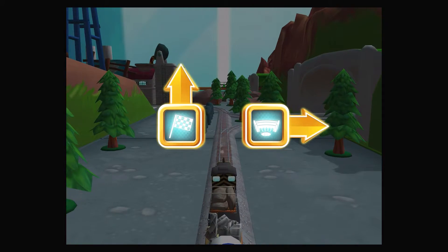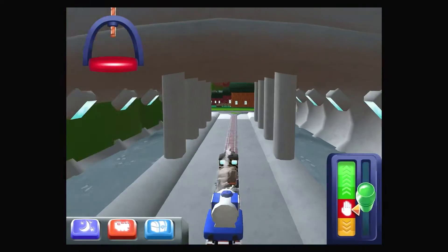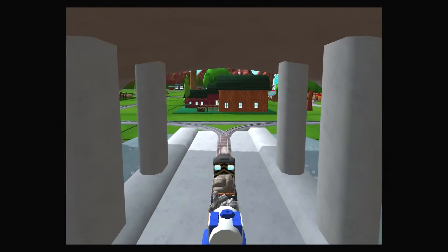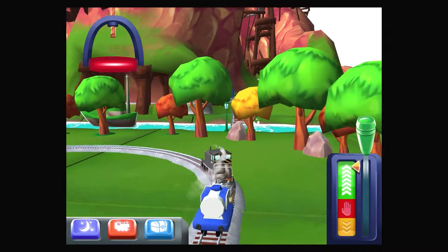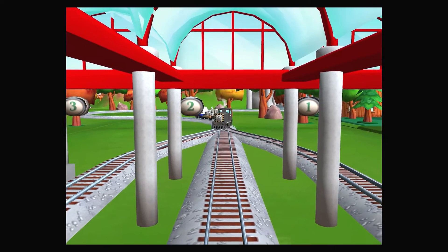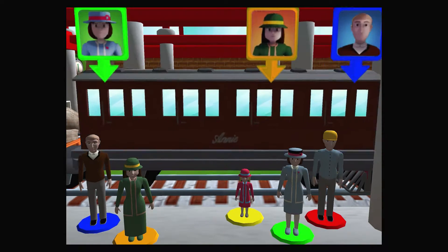Where should we go next? Forward leads to next stop, Tidmouth Sheds. Right leads to Napford Station, which is just ahead. Help the passengers get into the carriage. Well done!